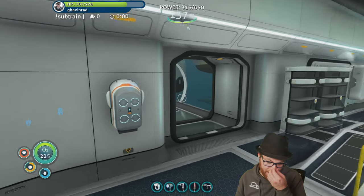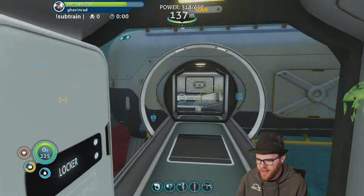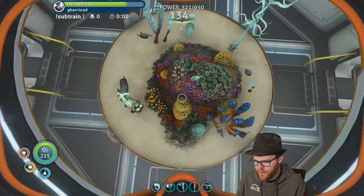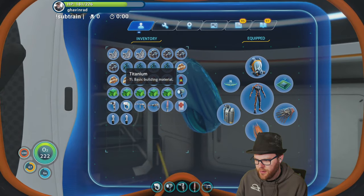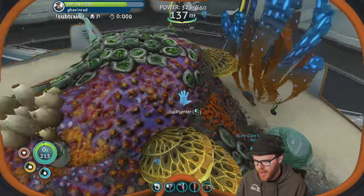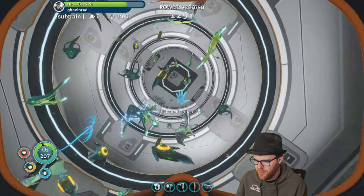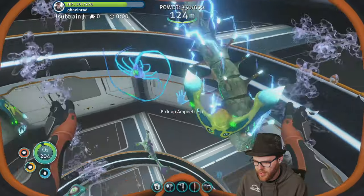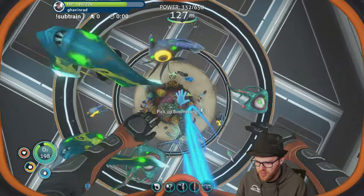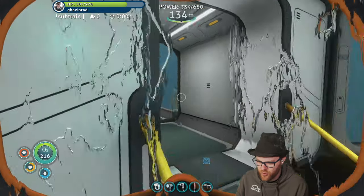I almost have everything I need to build that Neptune pad. Isn't the rest of the titanium in storage in here? Let's drop the egg and see what hatches — that's a cool egg. This one's gonna hatch, that one's gonna hatch. How many of those electric eel things are we gonna have? Look at these — the amp eel, it's badass! So many fish. They won't let me swim down — I can drown in my own fish tank!